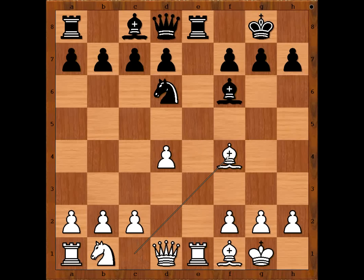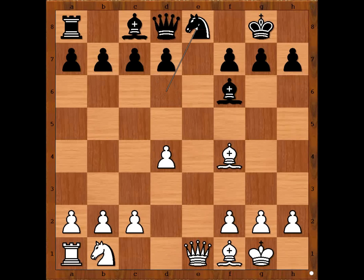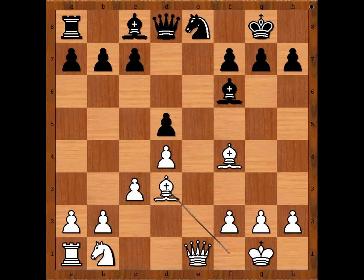Bishop to f4, rook takes rook, queen takes rook. Knight to e8 in order to play d5. c3, d5, bishop to d3. g6, intending knight to g7 and bishop to f5, opposing the bishop on d3.